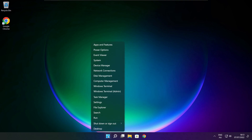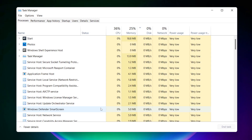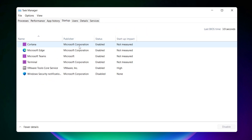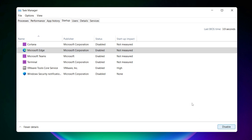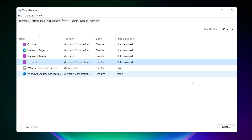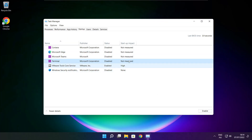Right-click the Start menu and open Task Manager. Disable applications that are not in use. Close the window.